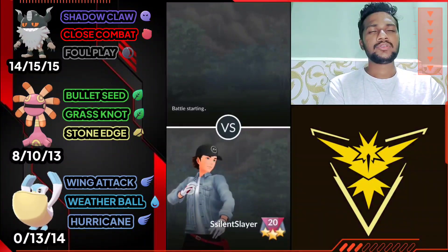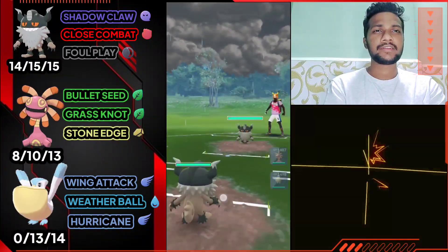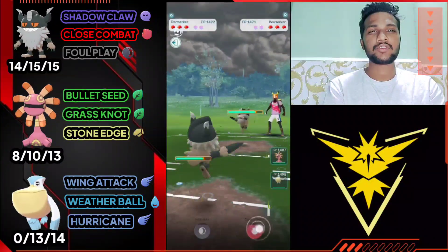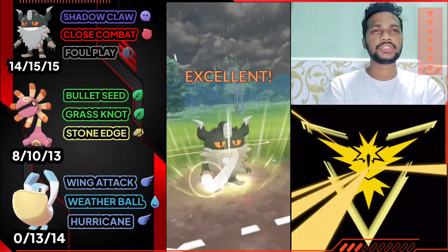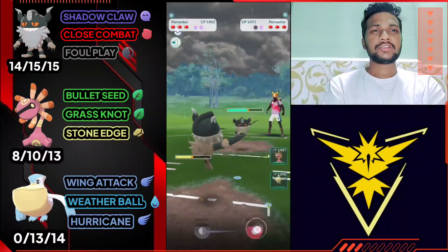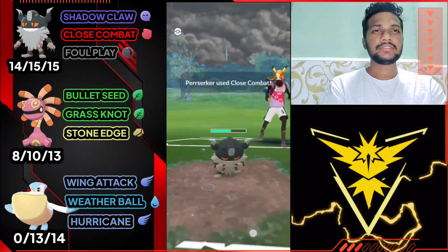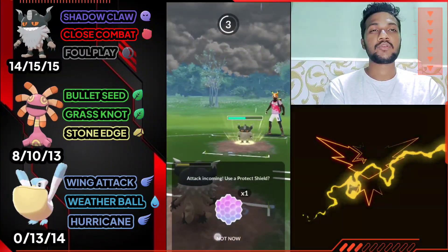Lilyp is spawning widely these days so you can make Cradily easily. Moving on to the next battle — Paraskar vs Paraskar again, it's an average matchup. Paraskar is weak against Fighting and I know the opponent has the same Close Combat, so let's see if he's gonna use his shield or not. He definitely gonna use his shield — charge two Close Combats and give back to back. I'm gonna use my first shield here.